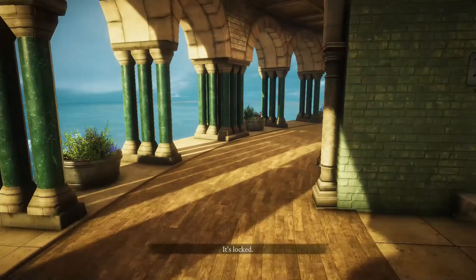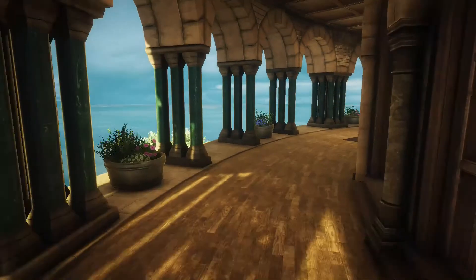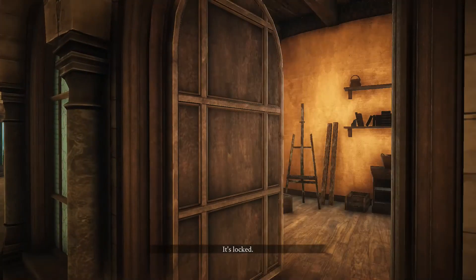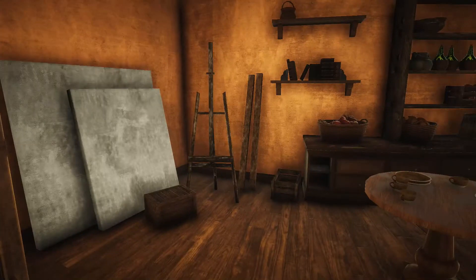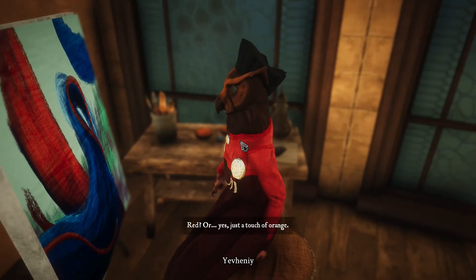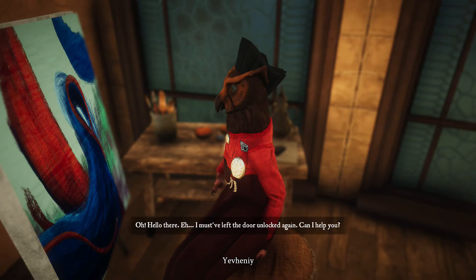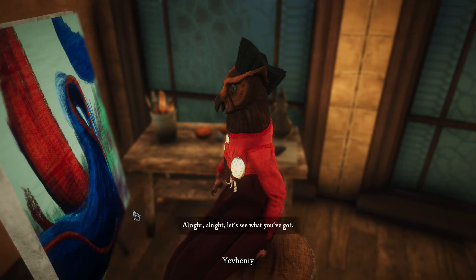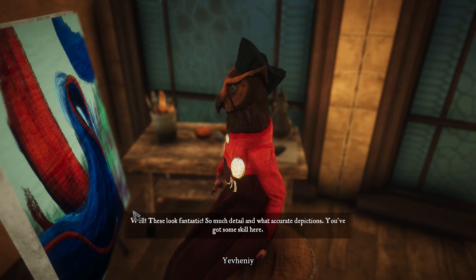It's locked. Okay, we can go down the middle. It's locked. Maybe this is who we're looking for, because this is clearly an artist's studio. Hello, owl person. Oh, this is who we were looking for! Hello there. 'I must have left the door unlocked again. Can I help you?' Will you review my portfolio? 'All right, let's see what you've got.' Show paintings. 'Well, these look fantastic. So much detail and what accurate depictions. You've got some skill here.' Thank you. 'I spent years honing my skill, sharing my work with the people of Nava.'